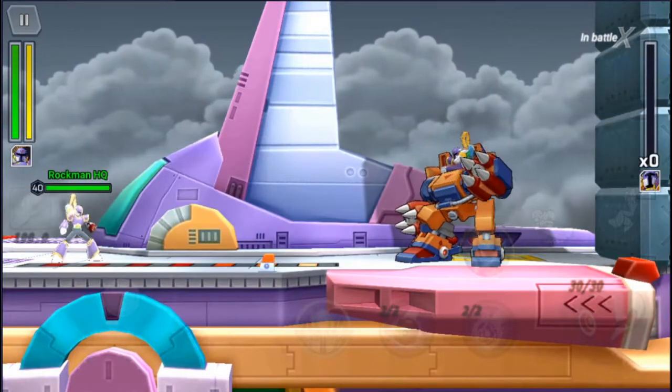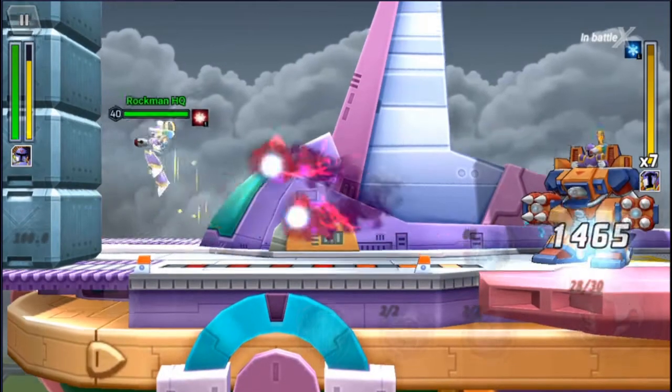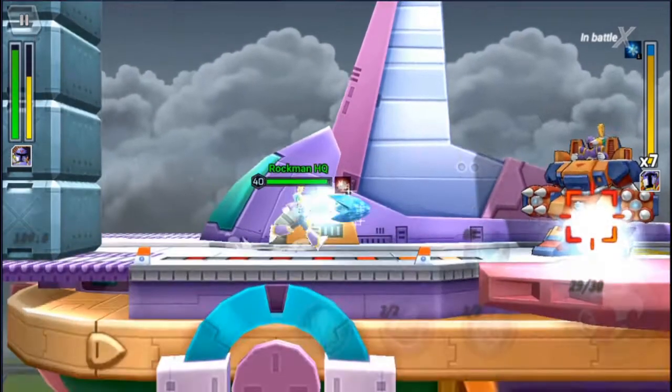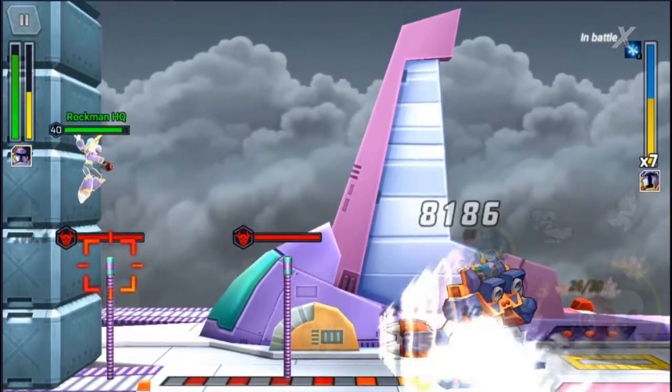Vile will normally start off with two different ranged attacks: his normal double pink beam and then his charged up version that has a blue beam in the middle of the two pink ones. This attack is pretty simple. I get hit with it here in the video, but all you have to do is double jump over it or wall climb quickly to get away from it.